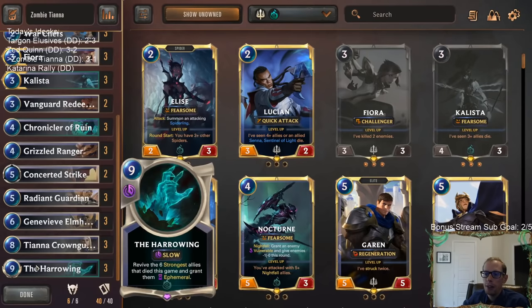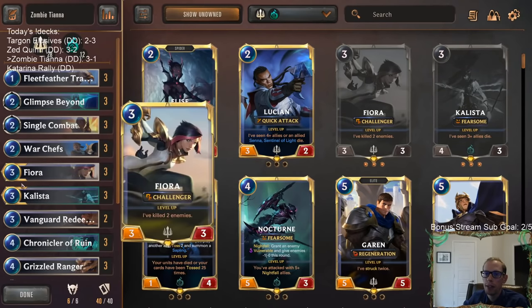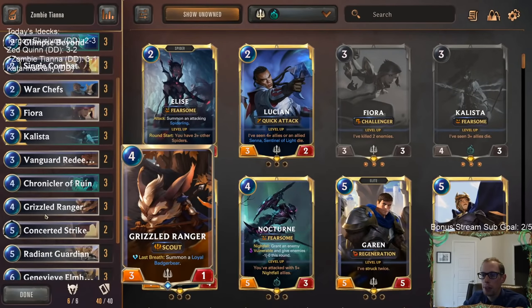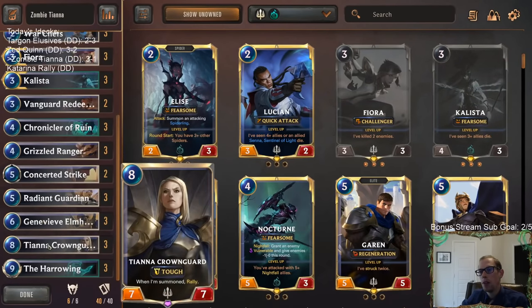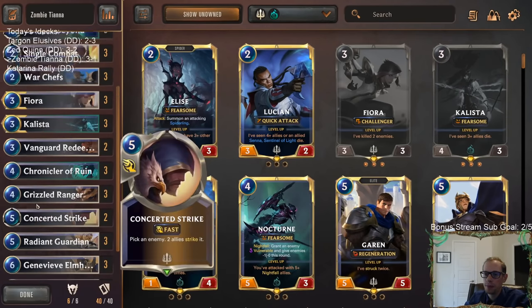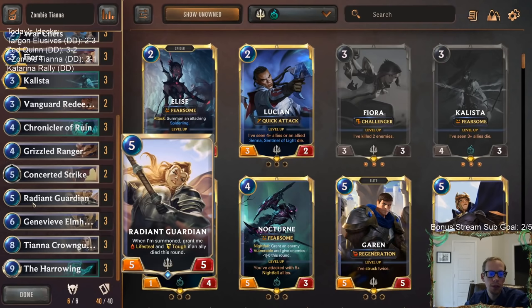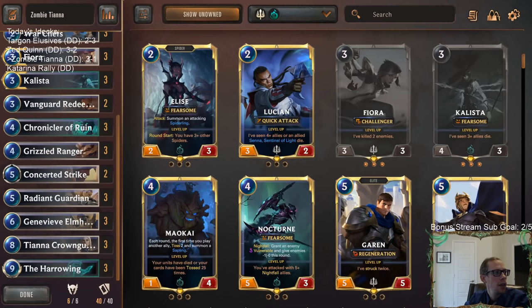I think it showed that having really powerful top end is what's important in this format. Maybe not the little small things curving out - we weren't really curving out that much, but we'd just start dropping very powerful things. Our one loss was atrocity and Tryndamere - that's obviously a really powerful top end. Pretty competitive Tiana Crown Guard Harrowing deck. Last time we played this deck it also went four-and-one!